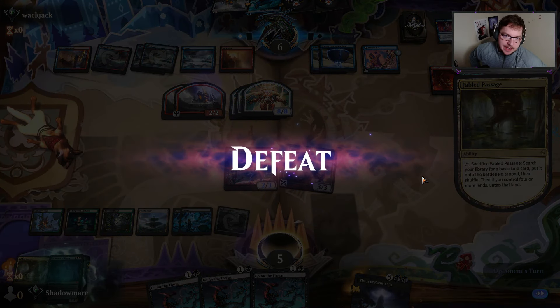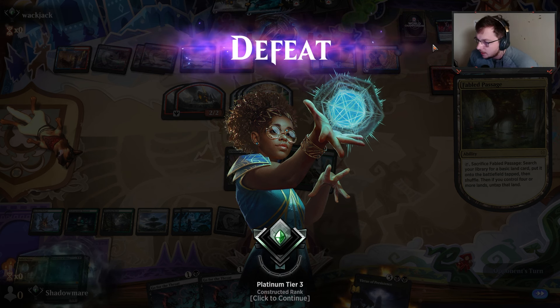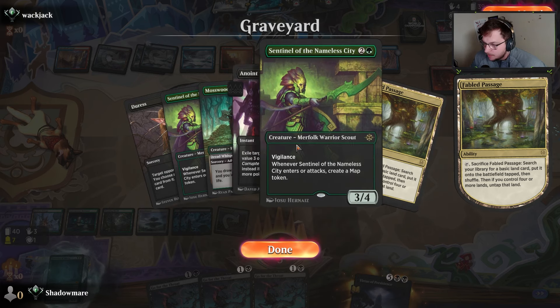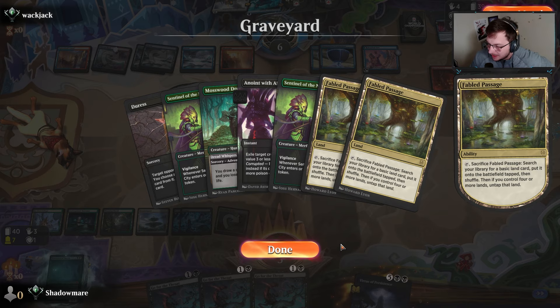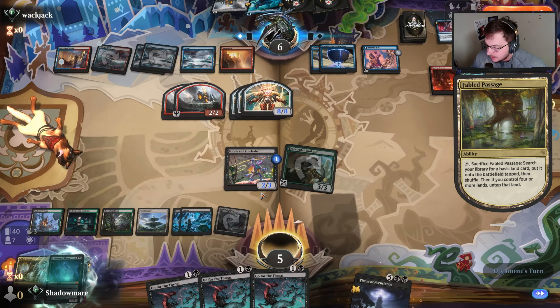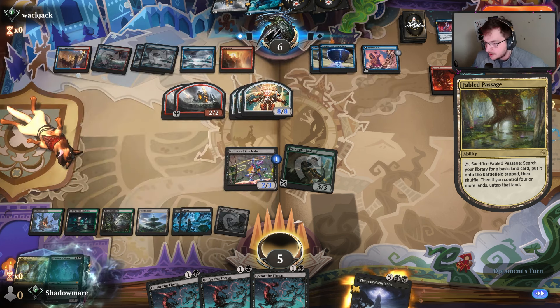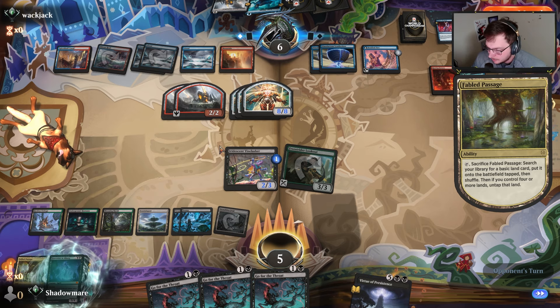Got a bounce spell — oh, tough. I don't think we had a chance to win this game anyway. Can they bounce this? I can only make like a one-one — yeah we're dead. We had a weird chance to win that game. If I would have hit the land naturally and been able to play the Vinelasher that one turn where we hesitated and played the Sentinel of the Nameless City instead — if I'd just had a land in hand naturally I'd have been able to play the Vinelasher and started pinging them because I'd have got a land in early enough.